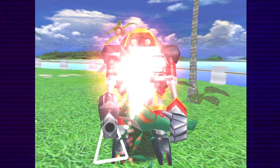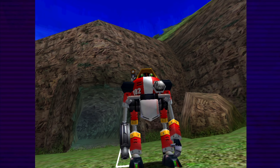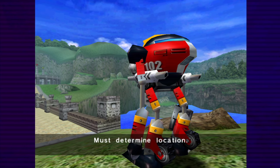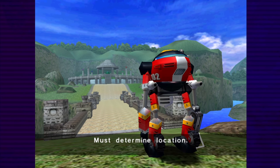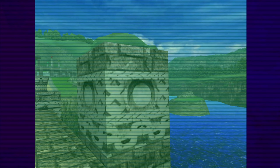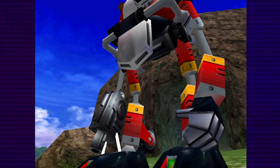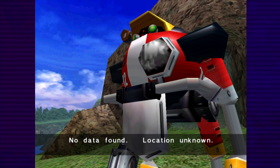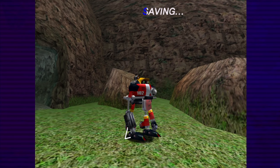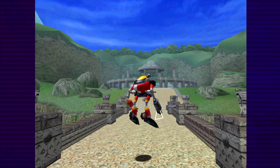Uh-oh! Even Gamma's been brought to the past? Must determine location. Accessing data. No data found. Location unknown. This presents a problem. That's odd — I would've thought he'd identify the altar, the Chaos Emerald, the Master Emerald — but I guess not.